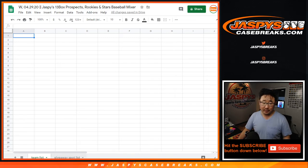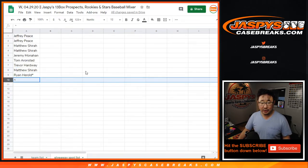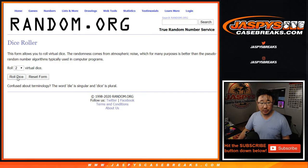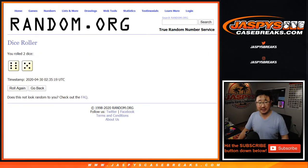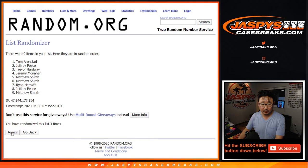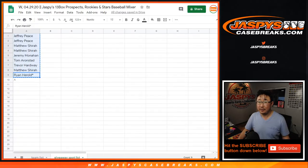Now there's another layer here - we took out a spot and we're going to give it away to someone. So everyone has a chance at an extra spot in this break. It's a separate dice roll. Let's roll it and randomize it 11 times. 6 and a 5. Name on top after 11 - good luck. After 11, the name on top is going to be Matthew. Congrats to you, Matt - you get an extra spot in this one.